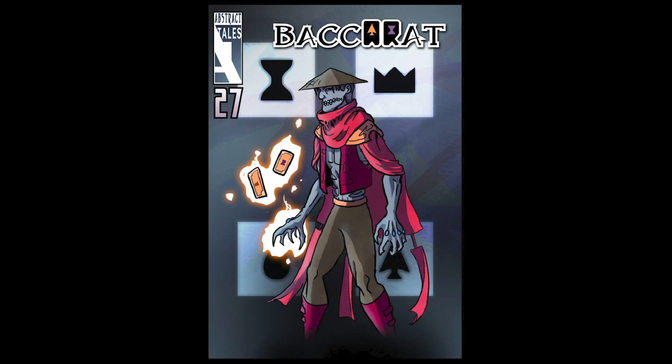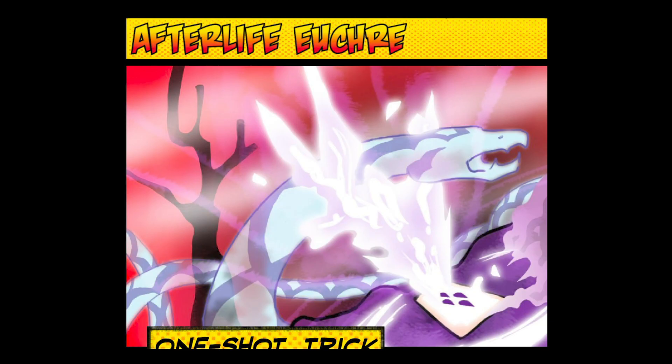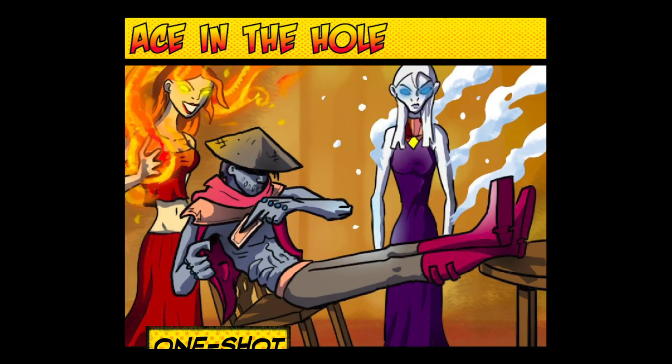Baccarat's Innates tend to be the linchpin of his deck, rather than any of his cards, since you'll end up grabbing all sorts of cards from his deck, hand, and trash with them. For this reason, Ace in the Hole allowing you an extra card play and allowing you to use your innate a second time can mean a lot to you.